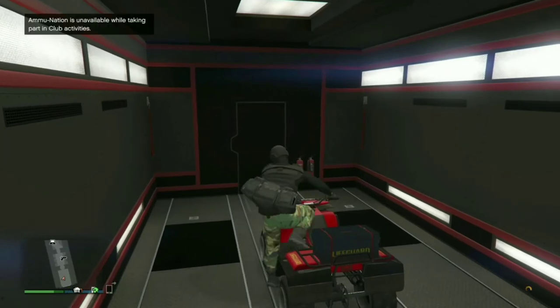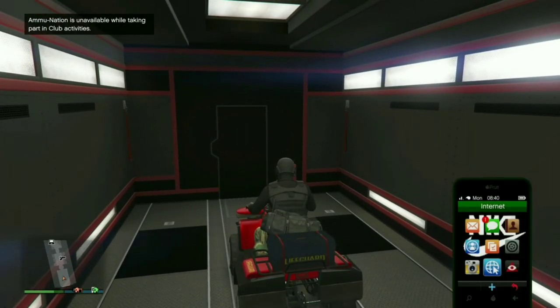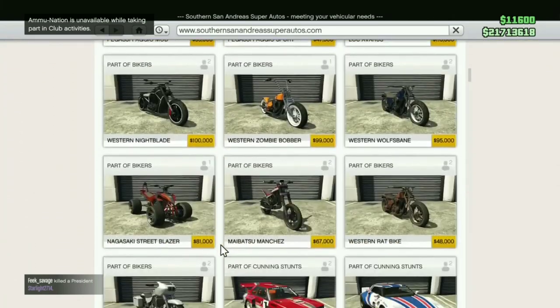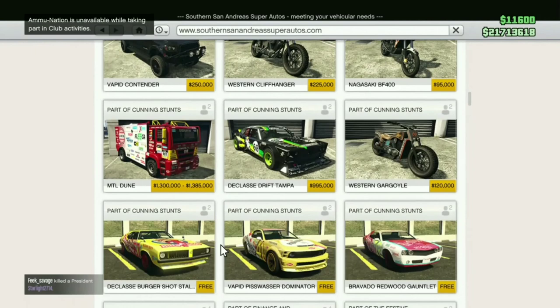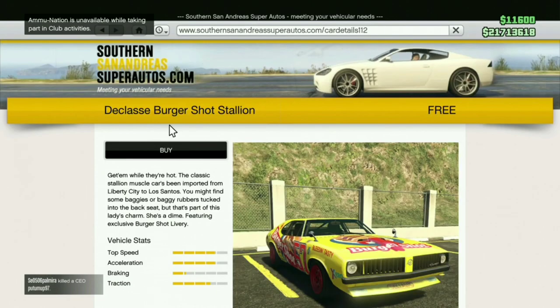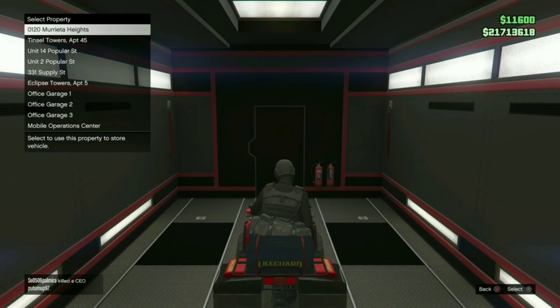Get back on a bike once you're in, and go to the website and click on Southern San Andreas. Scroll down and find the burger shot stallion. It's free for me because I'm a returning player. And if you have to buy it, that means you're not a returning player.